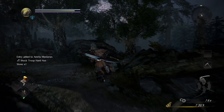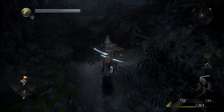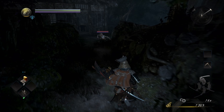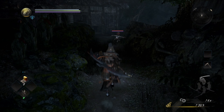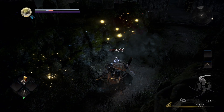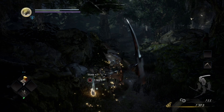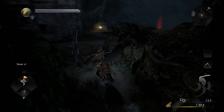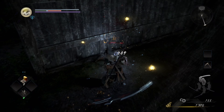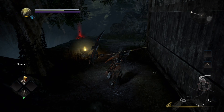Weapons are pretty straightforward — if you use a weapon you get proficiency in it, and you can do that from the beginning. Unfortunately, ninjutsu and Onyo magic are not that way. You have to get either a shuriken or a bomb for ninjutsu, or a weapon enhancement ability like lightning or fire, or the ability to throw a fireball or lightning ball for Onyo magic.